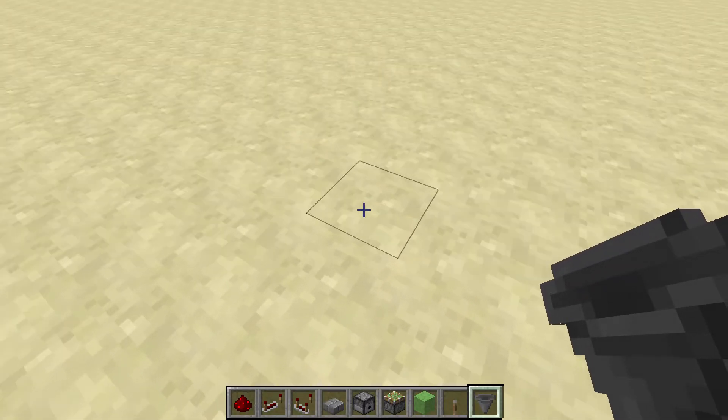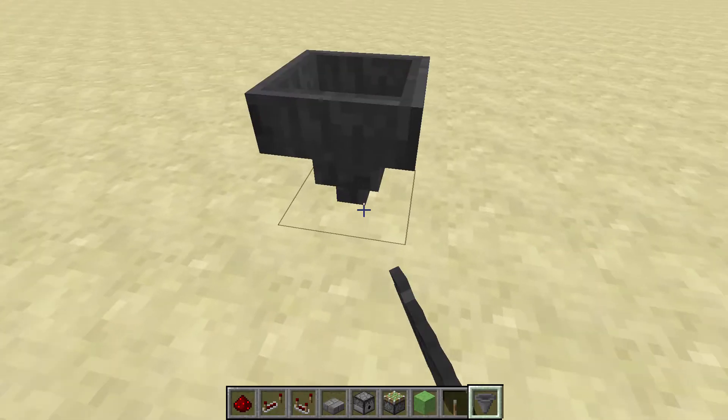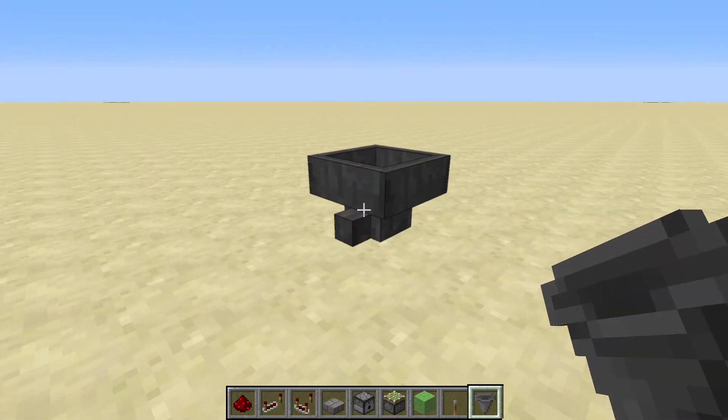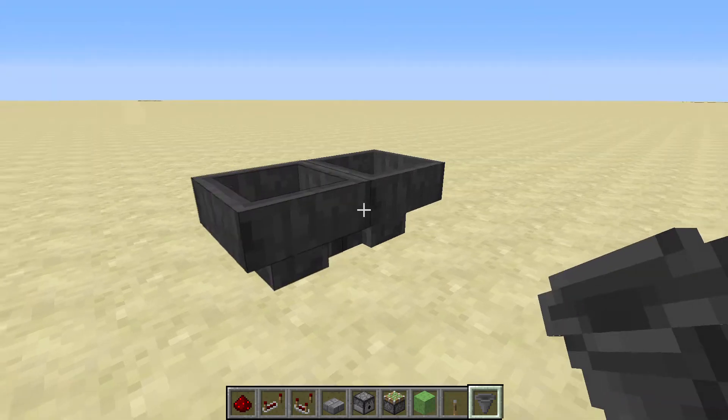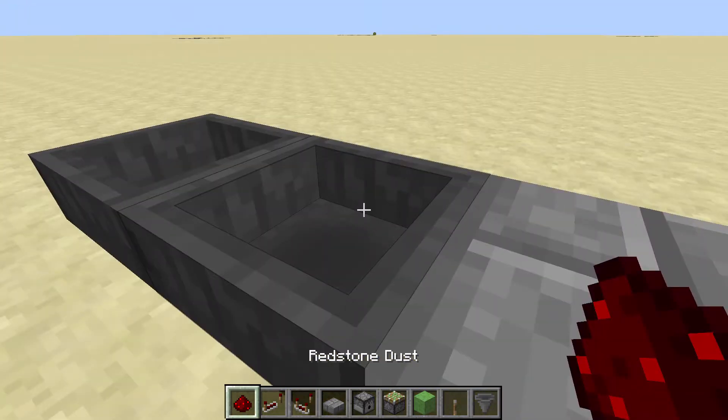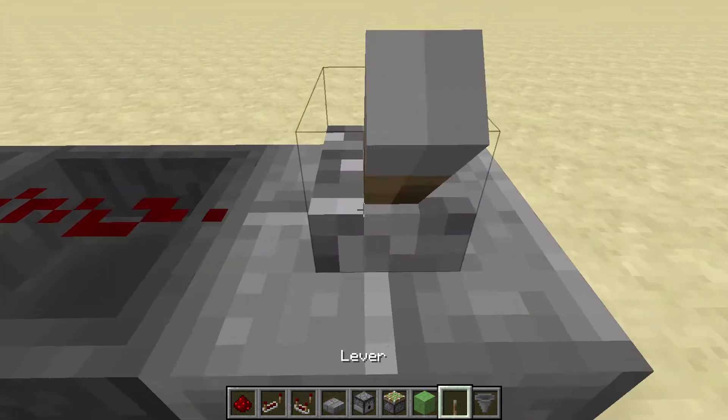So guys, the first thing you want to do is place a hopper right there, and then press shift and press on the hopper, and then destroy the hopper. And then you press shift on the hopper again. And then shift on the hopper, redstone, and then the lever. And in the hopper, you do whatever you want.